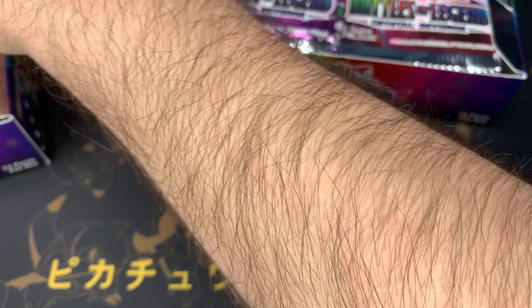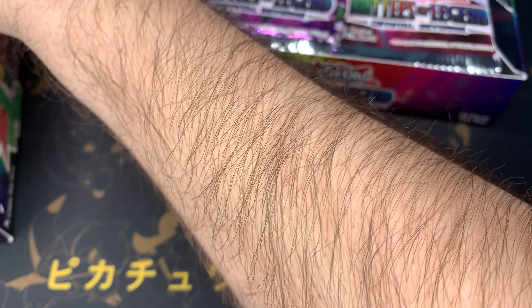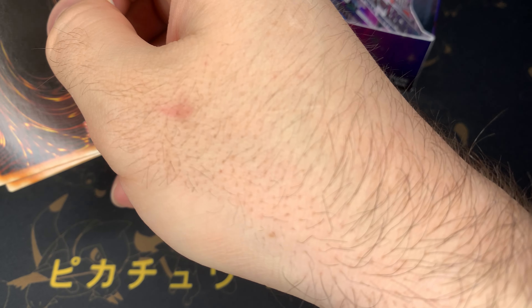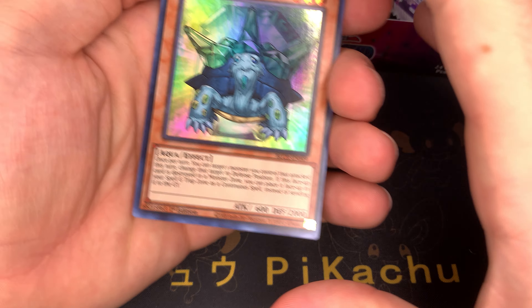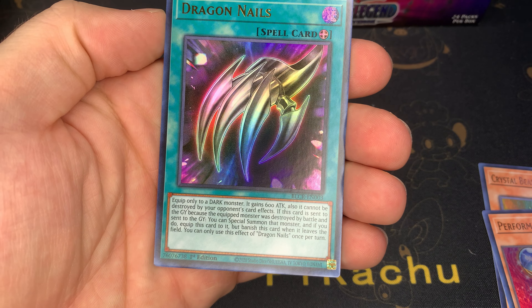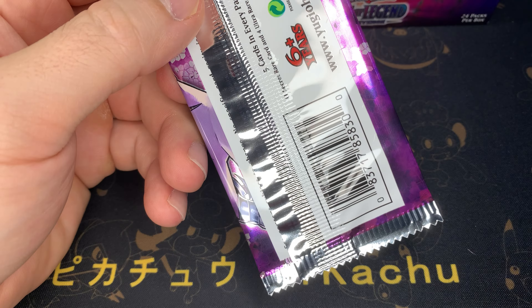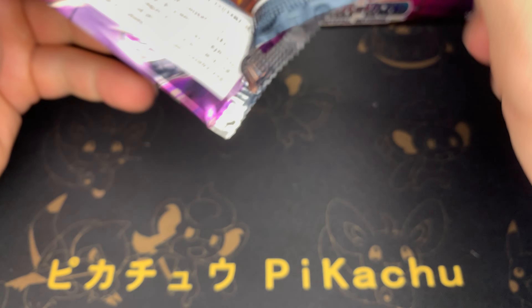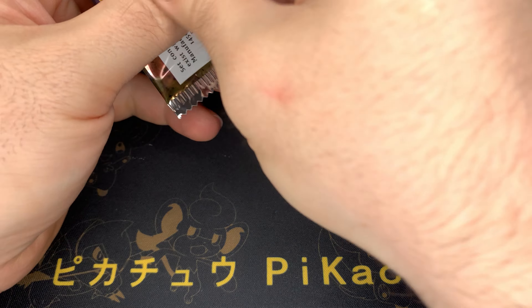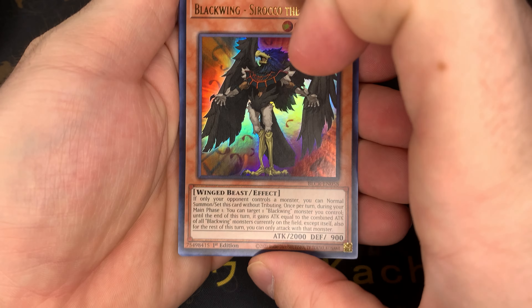Overall it's been pretty disappointing. The best card we've pulled out of — I think this is like the eighth box we've opened, maybe even the tenth — the best we've gotten is an Access Code Talker, non-starlight, and Selene. We've gotten two of those, and that's kind of about it. Those are the best two pulls across two different boxes, which is kind of crazy if you think about it. Out of all the boxes, we've got to pull the starlight eventually, right?